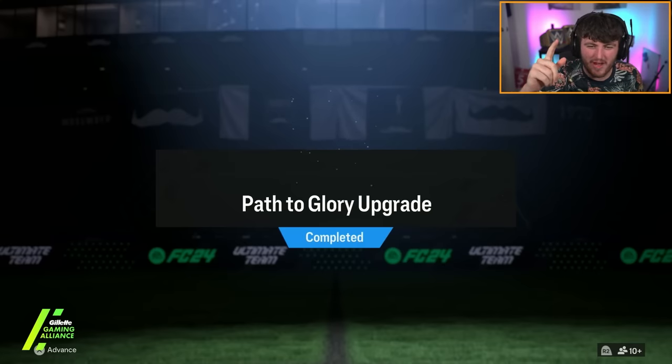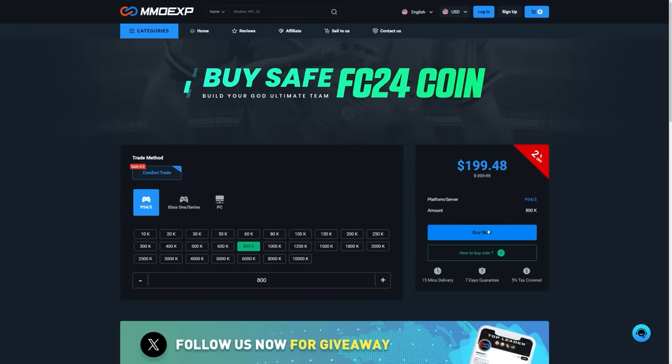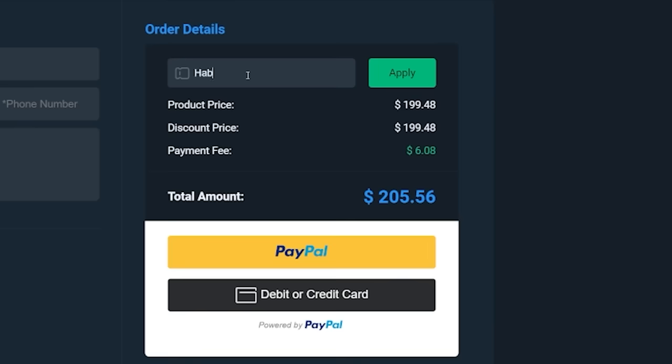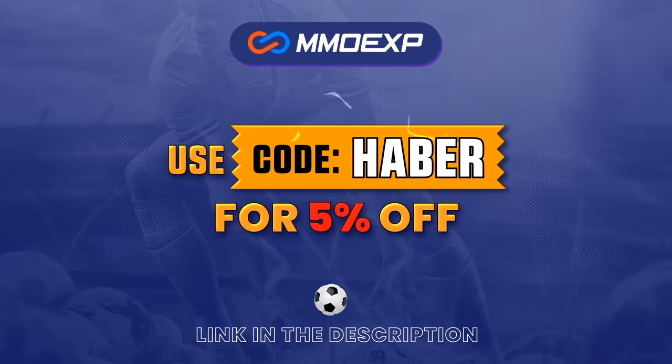EA dropped Path to Glory upgrade packs. Let's open a bunch of these and hopefully get some decent cards. If you guys are looking for cheap, fast and reliable Ultimate Team coins, check out MMOEXP.com. Link in the description. Save 5% using code HABER.